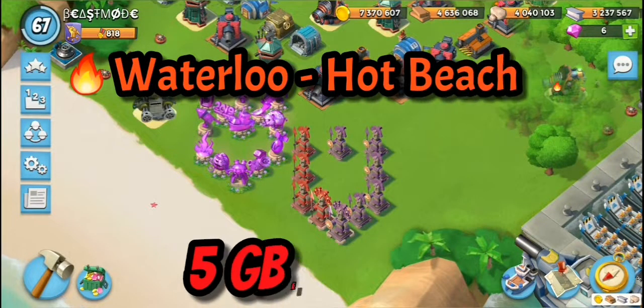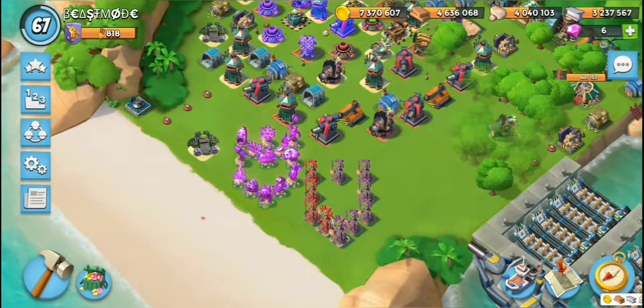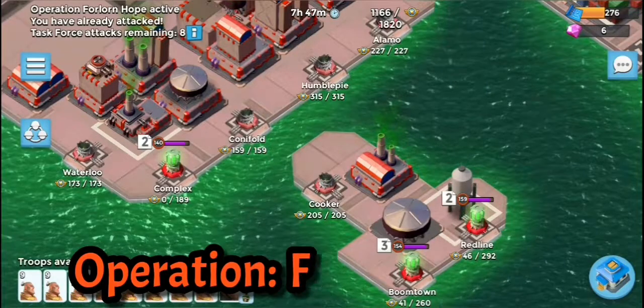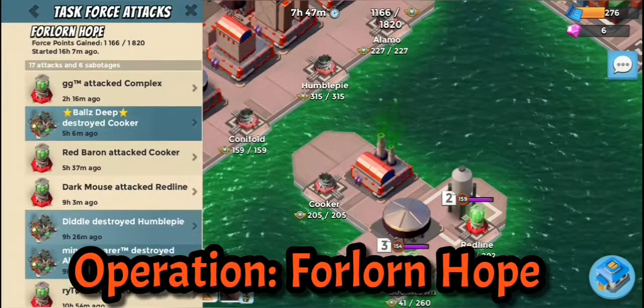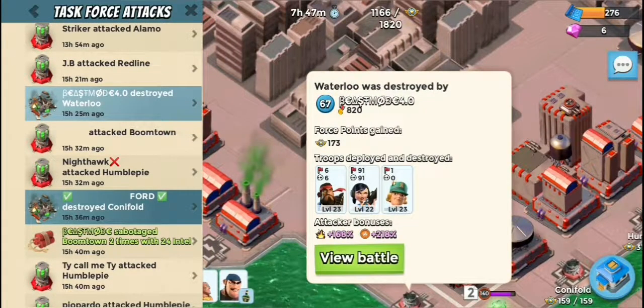Hey guys, Beast here coming back with another tutorial. It's another hit that I've done over in the Breaking Balls task force, and it was using a 5/5 account. We're going to go through a hot landing on Waterloo — it's a bit of a fun hit to do.